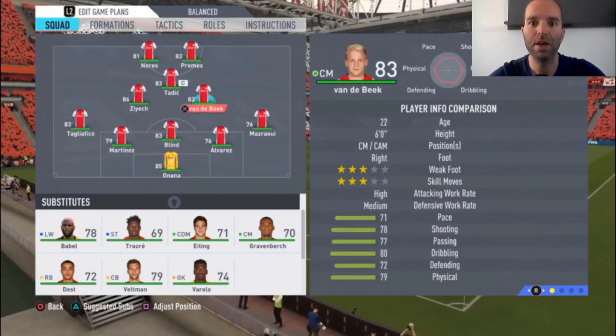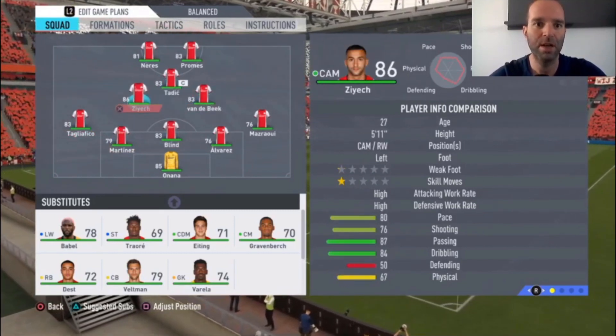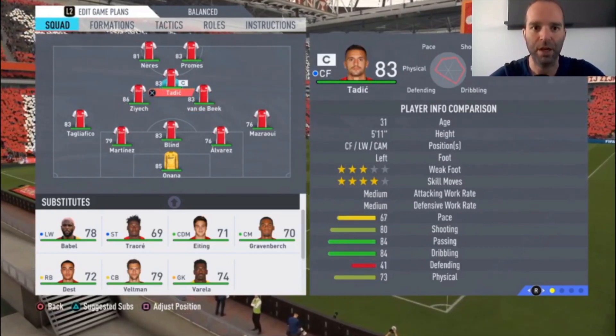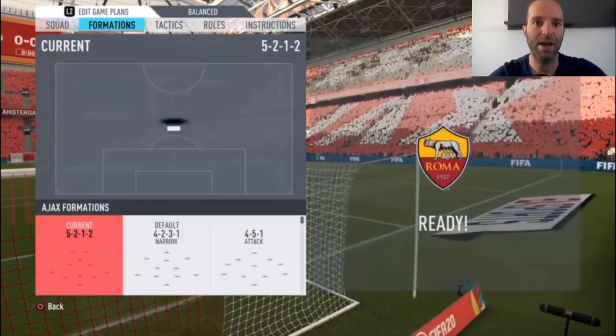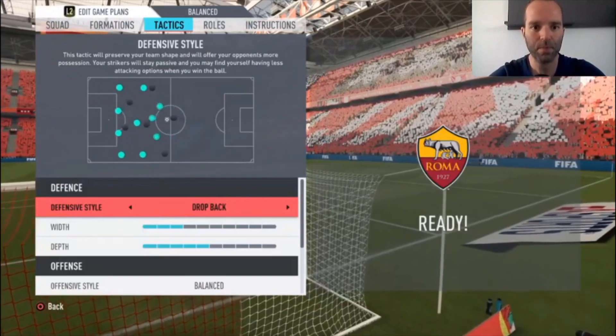That's why I'm choosing to play with three center backs. Tagliafico is the really great left defender on the left side. In midfield, Van de Beek and Ziyech, the attacking midfielder is Tadic, and the two strikers are Promes and Neres — really great strikers, especially Promes, who is really fast with a great weak foot and great skill moves. Neres is good as well. Now for the tactics: defensive style, I choose Drop Back.